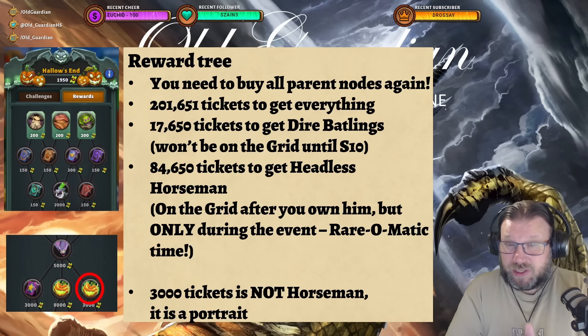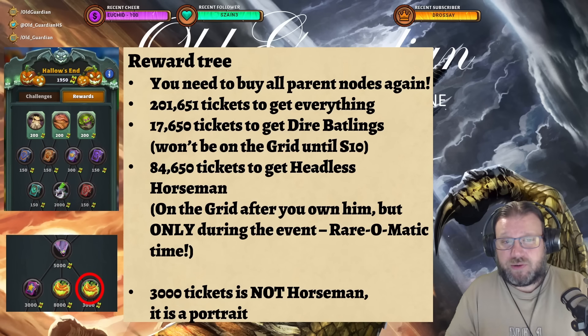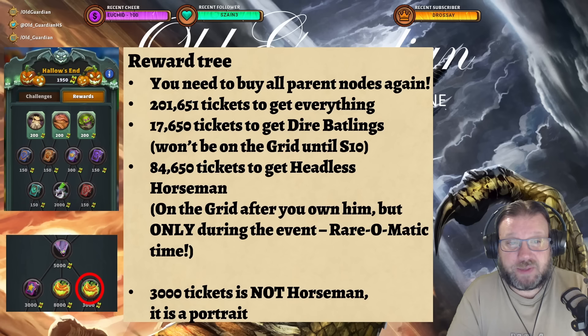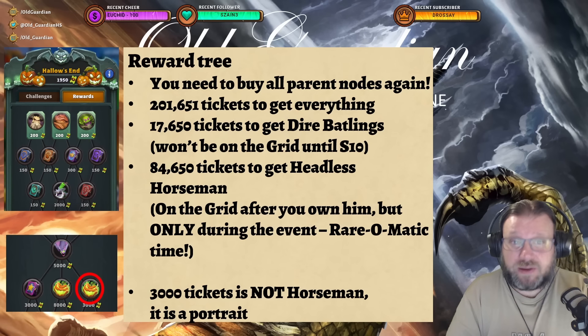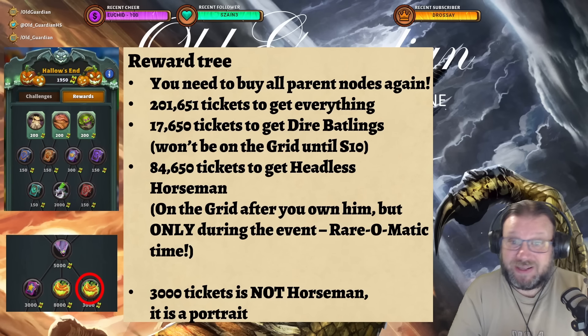In return, I try to help you with this Hallow's End event. The reward tree is the bad kind of reward tree again — you need to buy all parent nodes in order to advance, so you can never go two rows deep without buying everything before. This is a really annoying tree to climb. It's going to cost you 201,651 tickets to get everything in the tree, and 17,650 tickets to get Dire Battlings, because you have to buy everything before them. No options there.